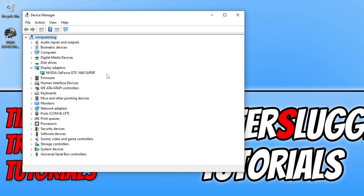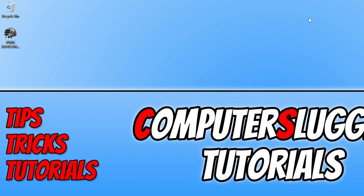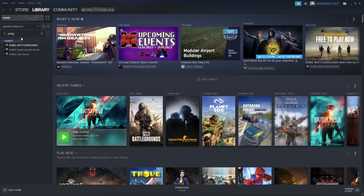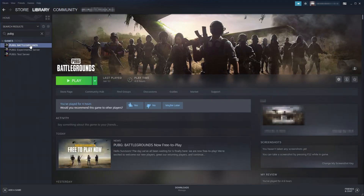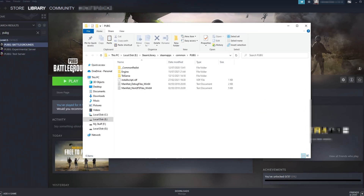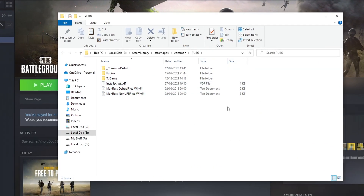If that didn't resolve it, go to the location where you installed PUBG. If you're unsure, open Steam, find PUBG in your library, right click the game, go to Manage, and click Browse Local Files. This will take you to the folder where PUBG is installed.